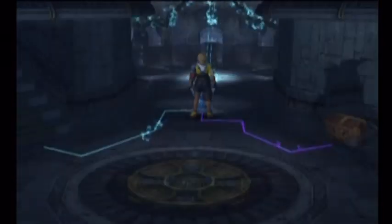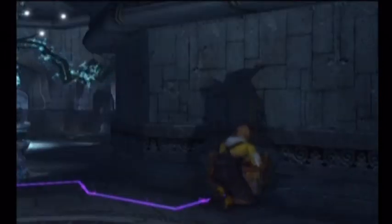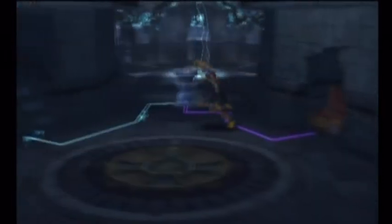And there is your secret item - number three of six. Now that that's done, you can head up the stairs to the Chamber of the Fayth. And that's Josan Temple - thanks for watching guys and I'll see you next time.